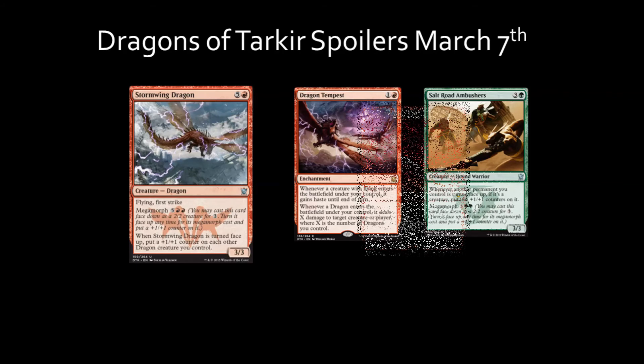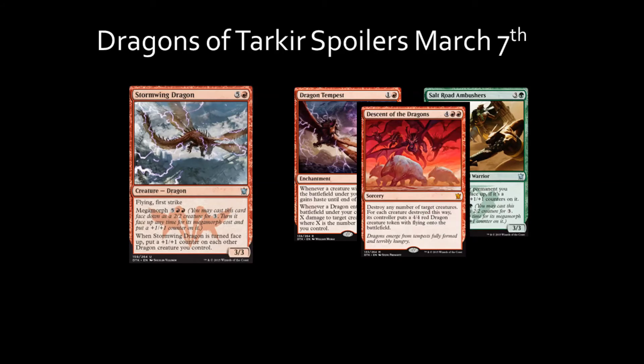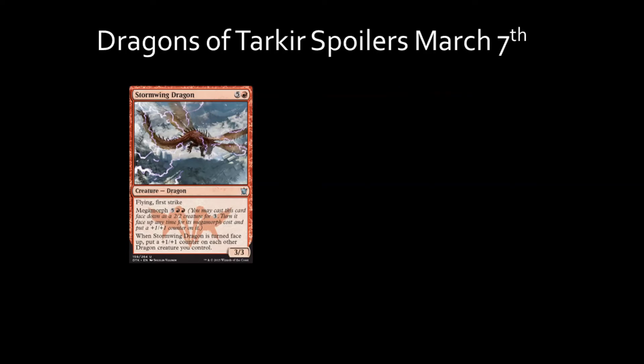Also, using Descent of Dragons before turning Stormwing Dragon face-up gives you even more board control and power against your opponent. Like the previous cards, Stormwing Dragon most likely will not see much play due to its high mana cost and lack of synergy outside of dragon-centric design. Budget EDH Dragon-centric decks could utilize the dragon creature type and Megamorph abilities as part of a strategy, giving you a late-turn advantage to win with a Dragon EDH deck.